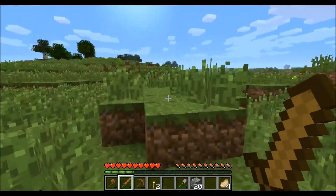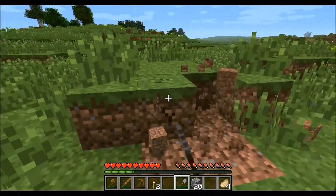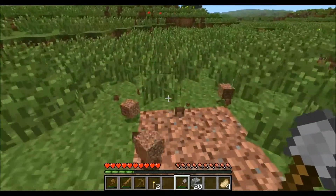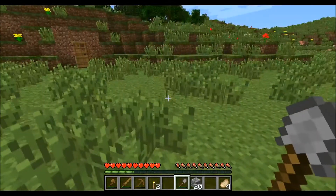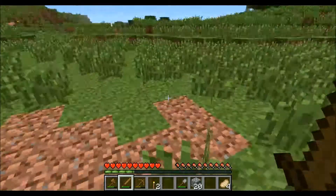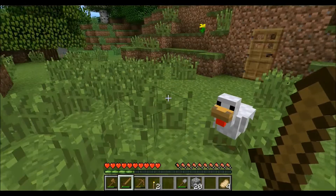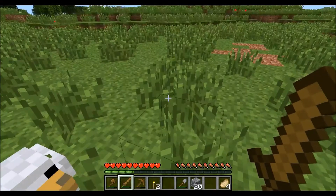First thing I'm gonna do is get rid of this dirt here. This way I have a large flat area. And say hello to this little chicken here — do you want to be my pet? We'll see about that.